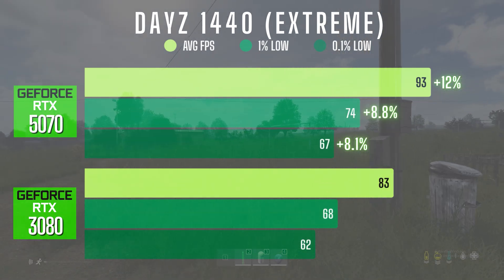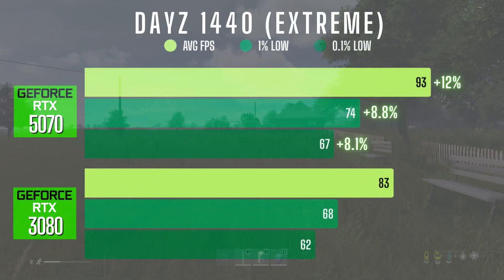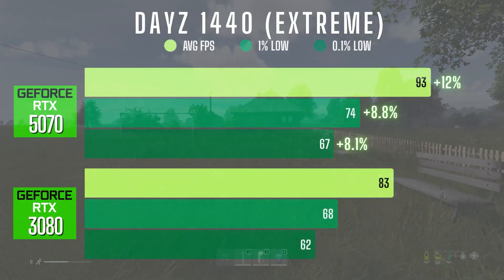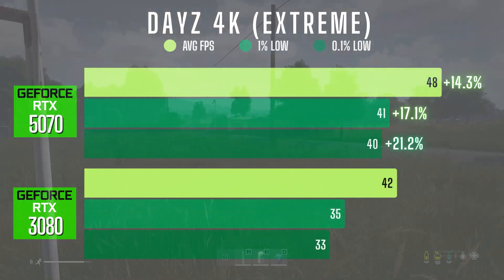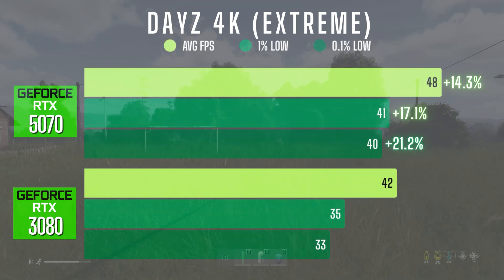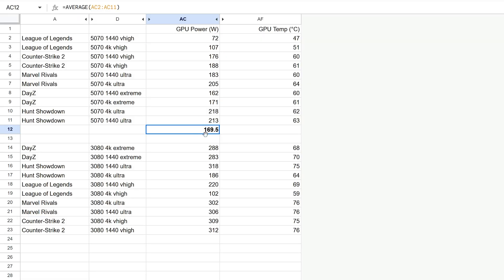Last up is DayZ. I ran this test on the extreme graphics preset on a set route in Livonia. At 1440p the uplift is moderate — a 12% advantage in average FPS with around 8-9% better lows. At 4K the 5070 had a 14.3% advantage in average FPS and a 17-21% advantage in 1% and 0.1% lows respectively. It felt noticeably smoother and more stable on the 5070.